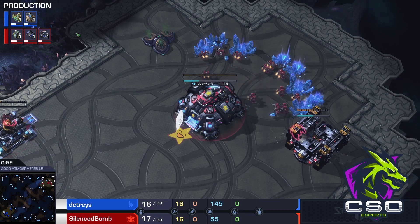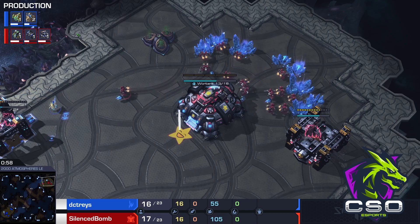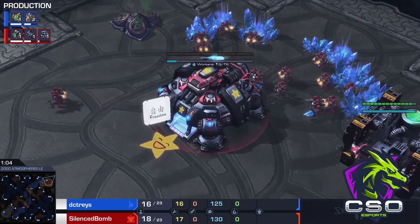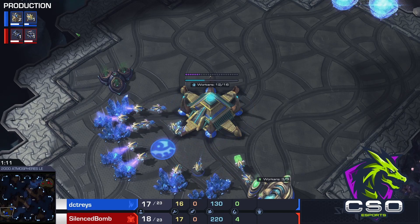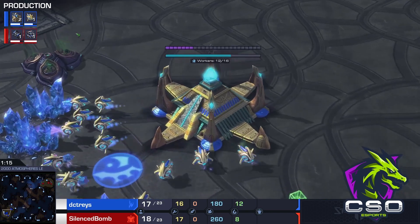It's going to be a Terran versus Protoss game on 2000 Atmospheres. Starting in the top right corner, it's our red Terran, our boy Silence Bomb, and his opponent starting with two gateways already in the bottom left — our blue Protoss, DC Trace.